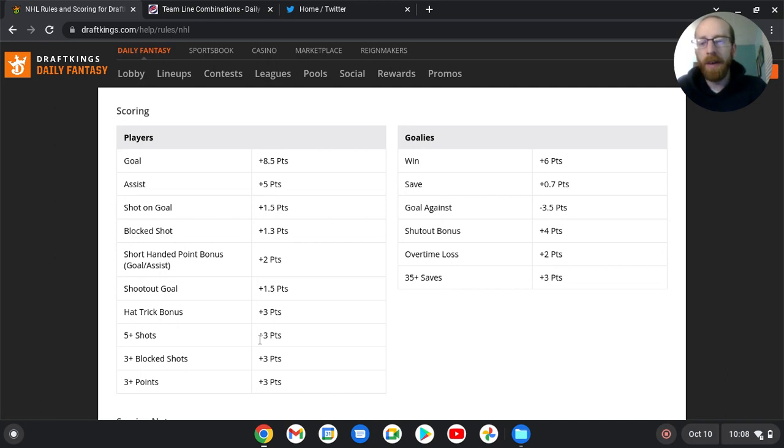Five or more shots — volume shooters are who you want to be targeting in NHL DFS. You want to be focusing on guys who have that upside of five, six, maybe even seven shots in a game. It's a bonus for a reason; it is tough to get there. There's only a select few who can hit it on a routine basis, but you definitely want to be paying attention to guys who have high shot upside.